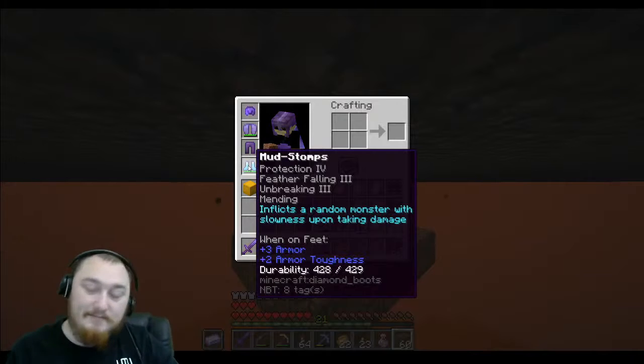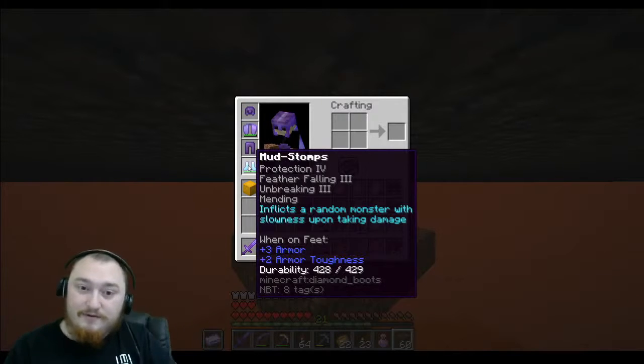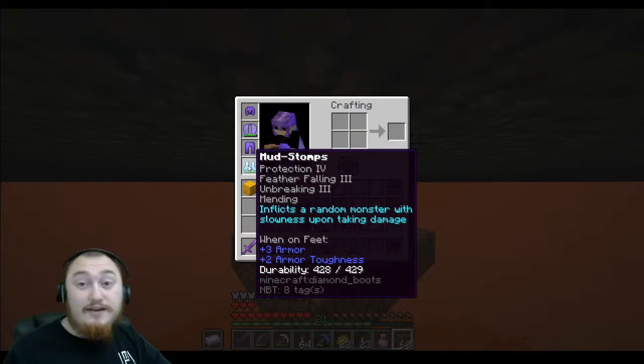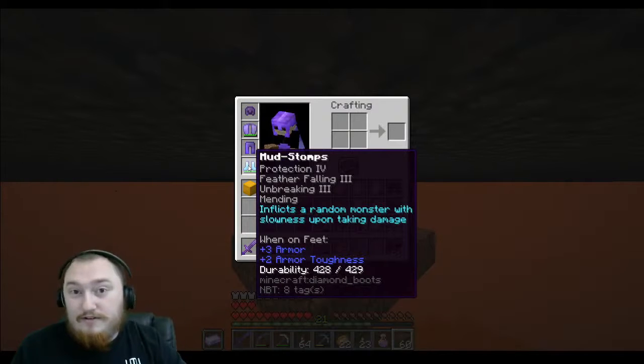As you can see here, I've already pre-made these mud stoppers. They're a delectable piece of equipment that inflicts a random monster slow to spawn taking damage. They're only $999 per day for the next 365 days.